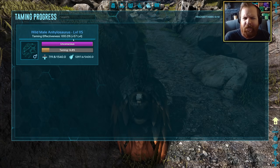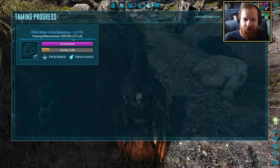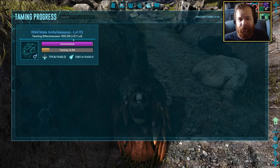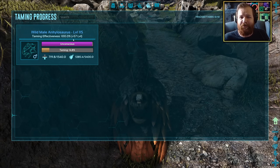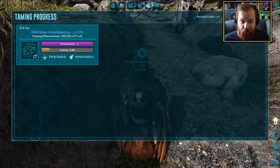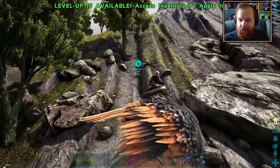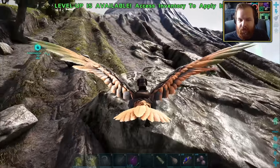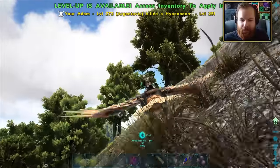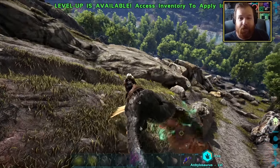Plus 57 levels — that means this guy is going to be around level 172. That's not a bad start. We could probably easily get that guy up to level 200 and just rank up his weight. When it comes to resource dinos, literally just ranking up their weight is the way to go. You don't need to worry about health, melee damage, or stamina. The best thing about the taming tracker is you can click on each dino you're tracking and fly away and still always be able to locate them.